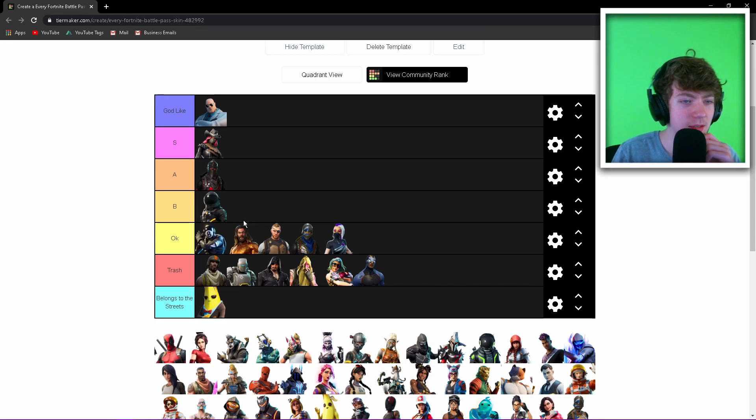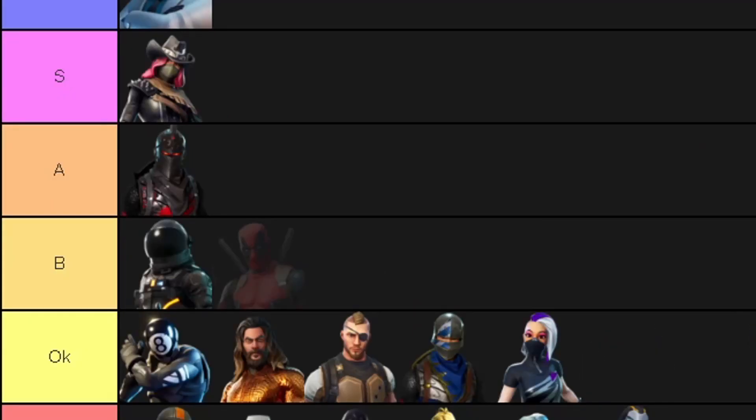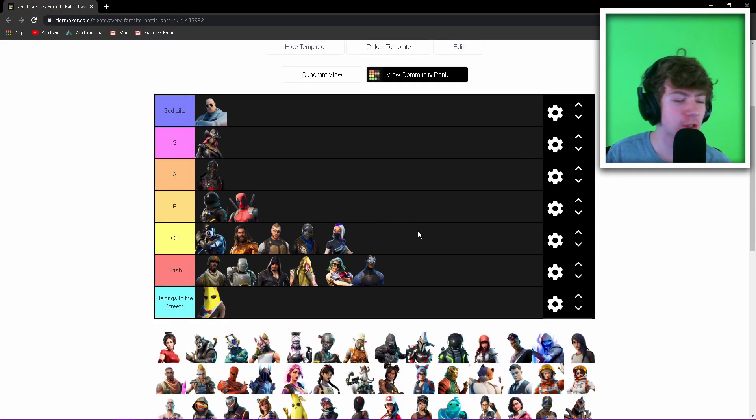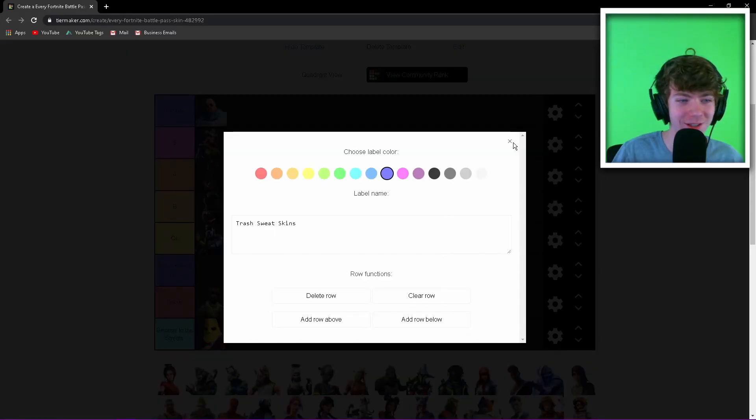Deadpool — I feel like they did really good on Deadpool so I'm gonna put it in B. I wish it was more of an item shop skin rather than a battle pass. Demi — trash sweat skin. There's technically no really good sweat skin inside the battle pass, but people think this is a really good sweat skin for some reason.